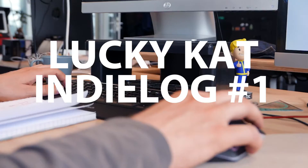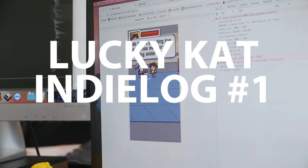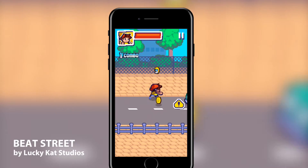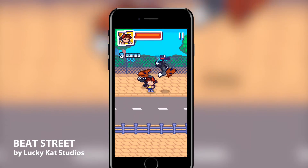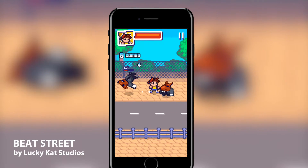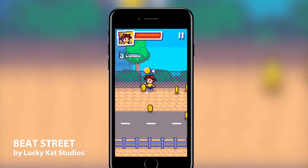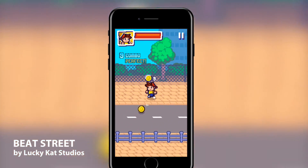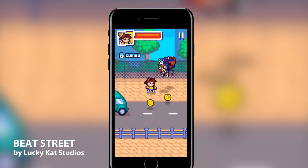Hey guys, it's Sergi from Lucky Cat and welcome to the first Indie Log where we talk about mobile game development and many more. In today's first Indie Log I want to show you the prototypes we've made and how we came up with the concept for Beat Street. As you can see, Beat Street is a side-scrolling beat-em-up for mobile. The biggest challenge we had was to design gameplay in portrait mode. We'll talk more about that later in this video.